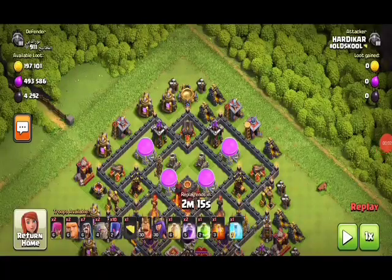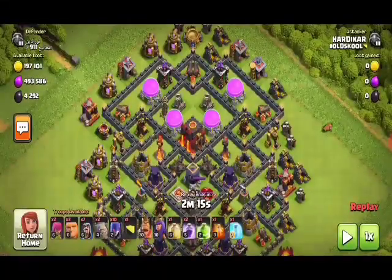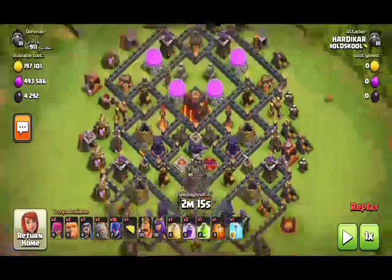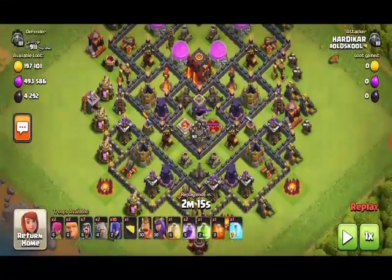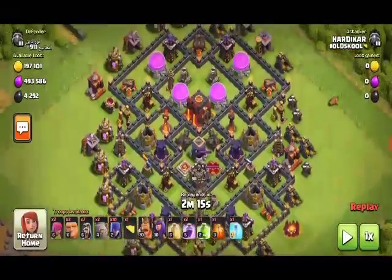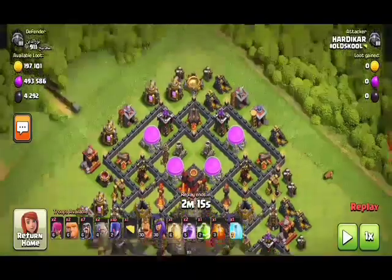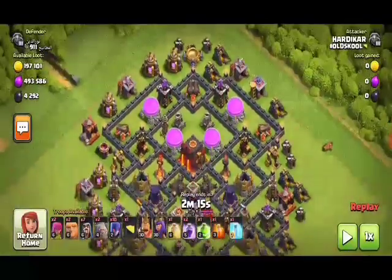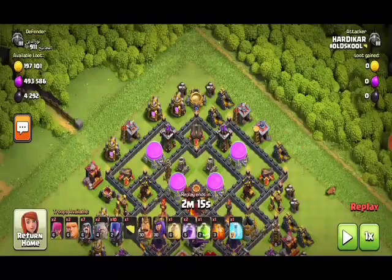Hey guys, welcome back to the COCHDYT channel. In this video I am showing you a Town Hall 9 vs Town Hall 10 attack strategy. As you can see, this is not a max Town Hall 9, but it has two inferno towers which are active and three exposed which are active, and some defenses are on upgrade. You know how tough it is to beat a Town Hall 10 with a Town Hall 9 — Town Hall 10 has many defenses and inferno towers which will do more damage. Let's begin the video.